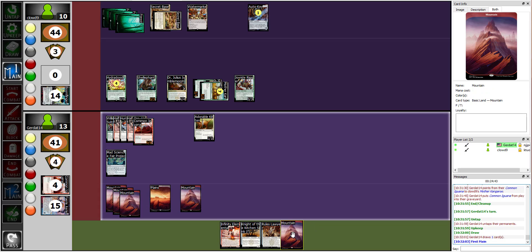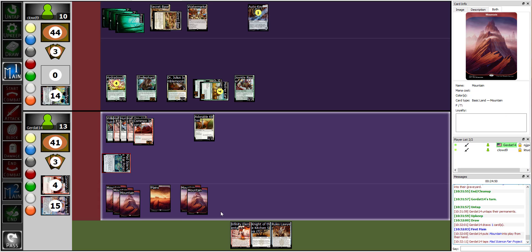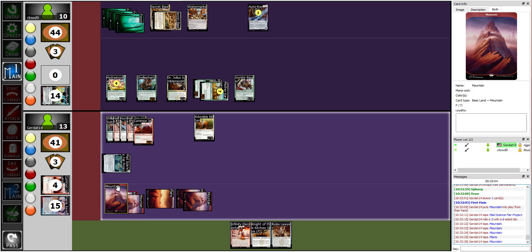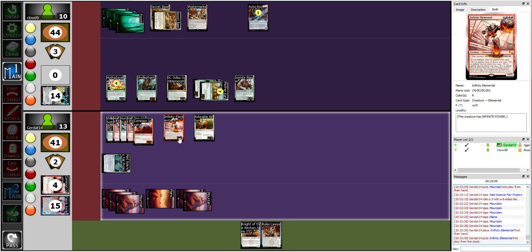I'm going to play a mountain. I'll tap Mad Science Fair Project and roll a six-sided die. I got a three, which means I add a colorless mana. Now I have seven mana total, and I'm going to tap all seven to play Infinity Elemental — this creature has infinite power.